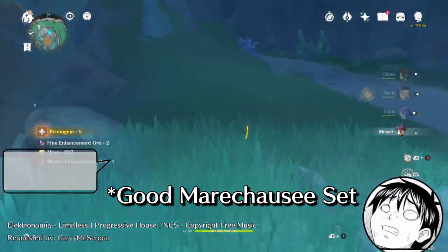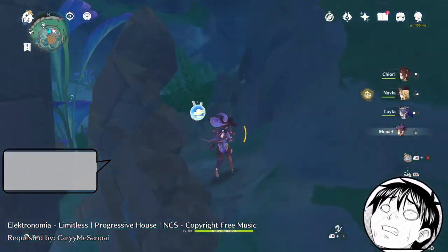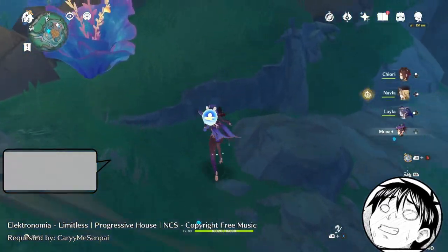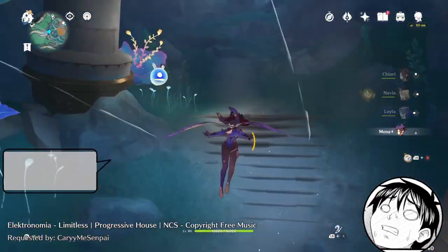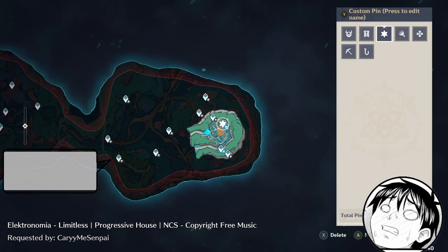That is my suggestion for Florin. If you have a good set — or at least a lot of crit damage substats — you can equip her on Florin and you'll get at least like 70% crit rate. And you don't have to worry about double crit items, because at most you only need like 20% crit rate.